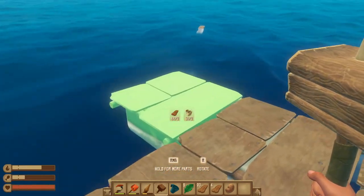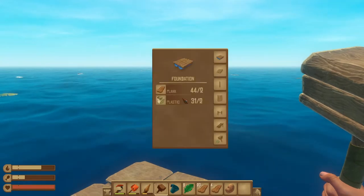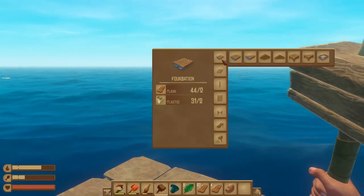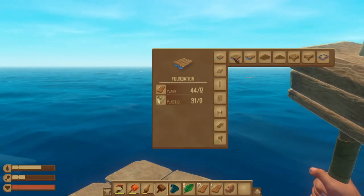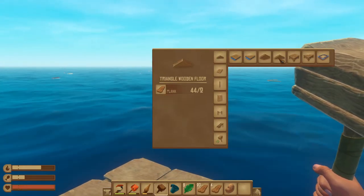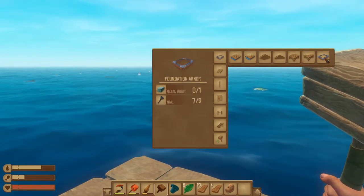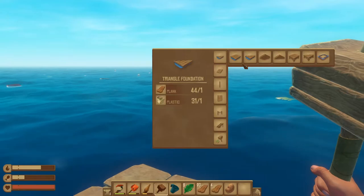You start off by being able to make planks, but if you click the right mouse button you'll see that there are a bunch more options. We have triangle foundations, a wooden floor, a wooden triangle floor, we have raised floors, triangle raised floors, and foundation armor even.